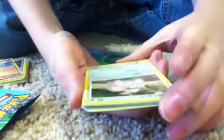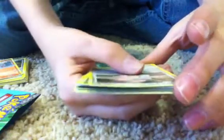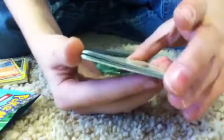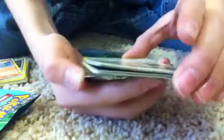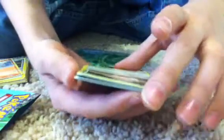First card: Lickitung. Level 27, he's a basic with 80 HP. His first attack is Lick — 10 damage. His second is Stomp — 10 damage or more. Weakness is Fighter, no resistance, and there's a retreat cost.